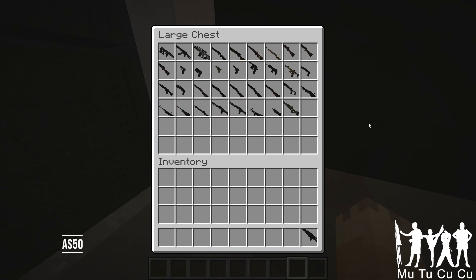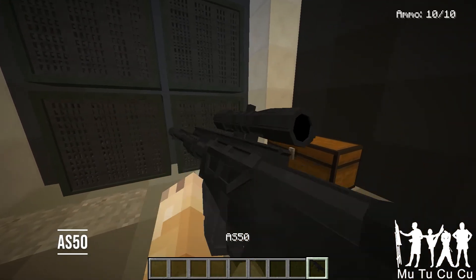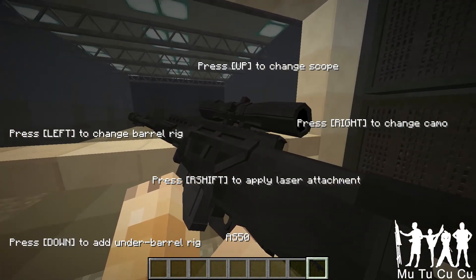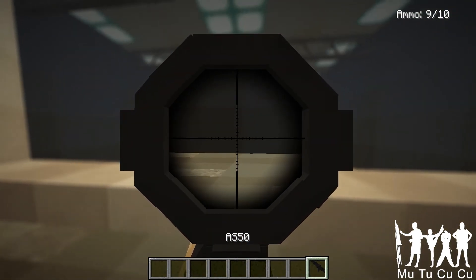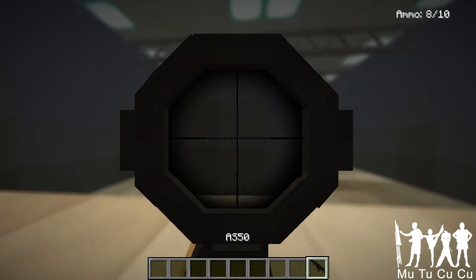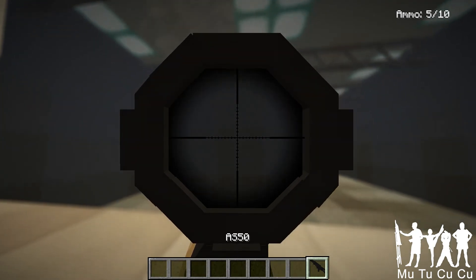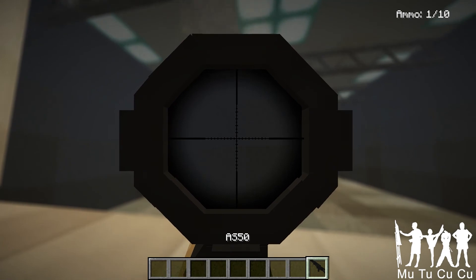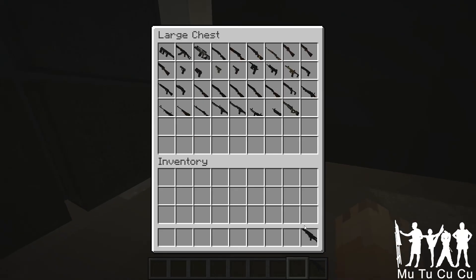Next we have the AS-50. It's an anti-material rifle, which means it's very high caliber — like .50 cal — very powerful, usually a lot of recoil. When I shoot it, it goes up about two blocks total. It has tons of recoil. It's pretty cool in general.